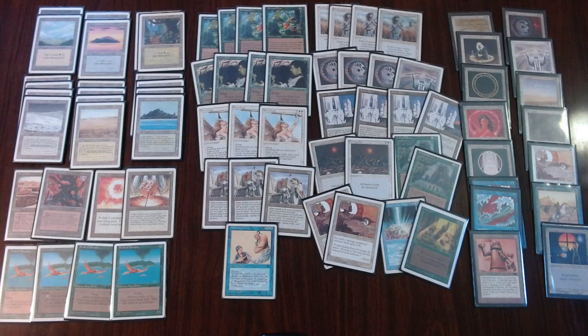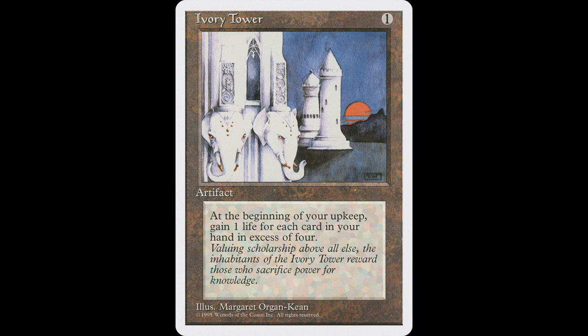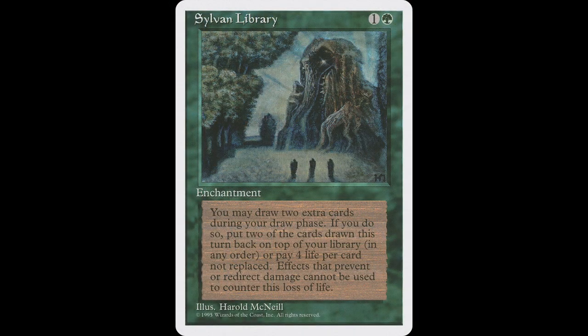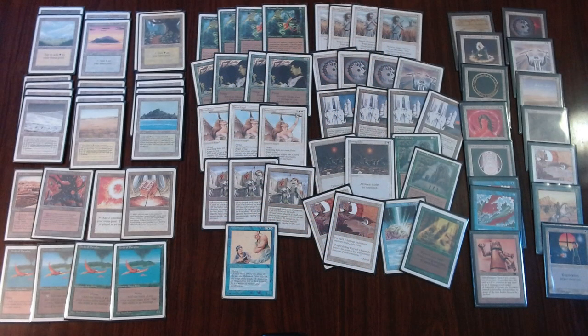There is something else I'd like to talk about: the full playset of Ivory Towers and the two Sylvan Libraries. Sylvan Library is just one of the best enchantments in old school — I gave it a number one spot in one of my top tens, though I now feel it's more like a top three enchantment. It costs one green and one to cast. You can look at the top three cards of your library, put them in any order, and then draw your card for turn. As a bonus, you can draw a second and third card, but you pay four life each time — so drawing two extra cards costs eight life. This is steep, but with four Ivory Towers gaining lots of life, Baron's strategy is to cash in that life for card advantage with the Sylvan Library. I really like that.